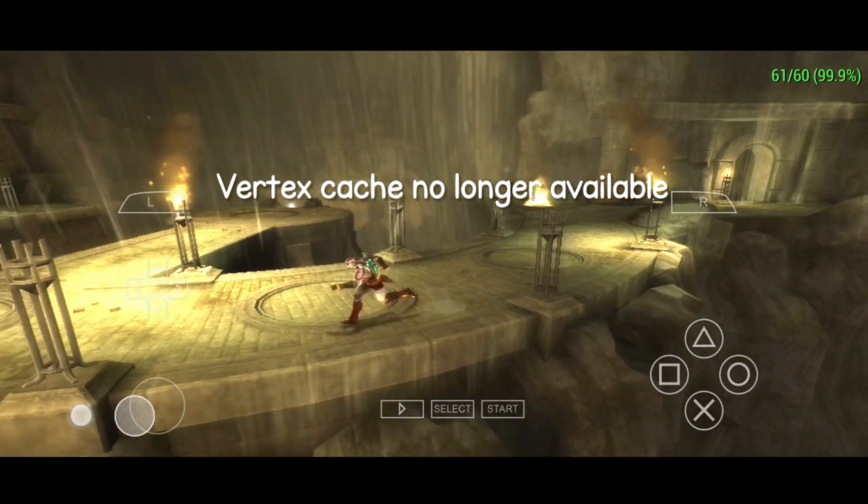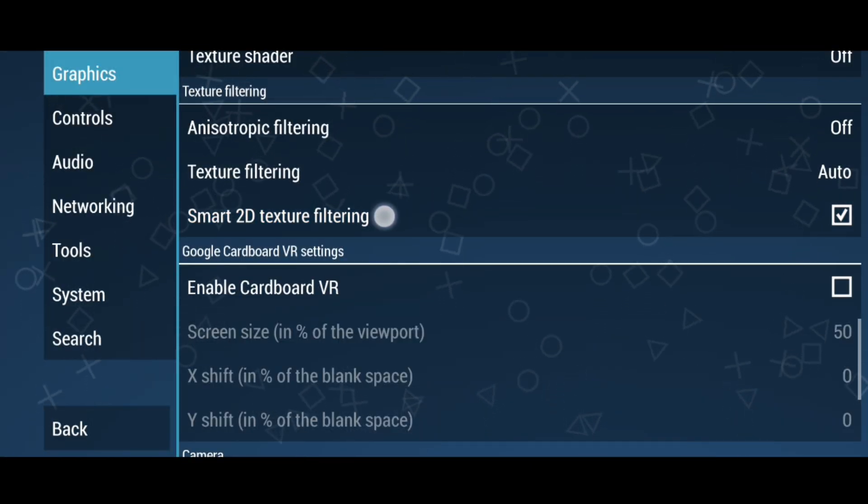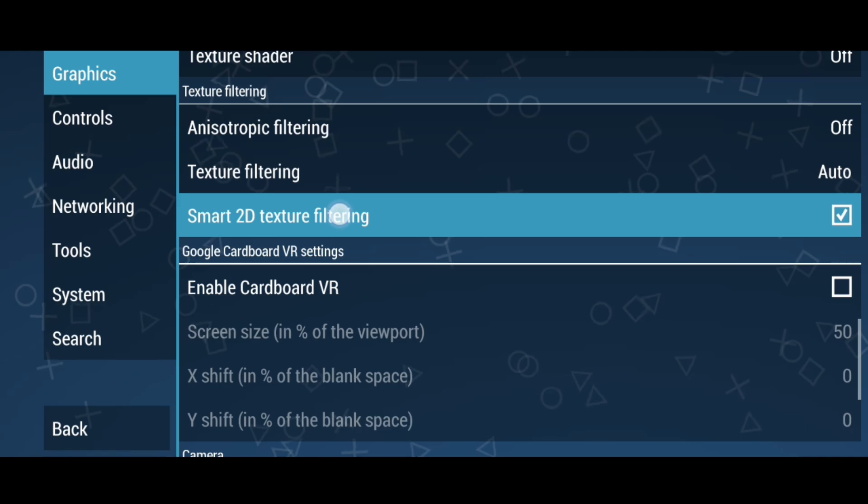Earlier there was an option called vertex cache — it has now been removed. Next we have another new option: Smart 2D Texture Filtering.